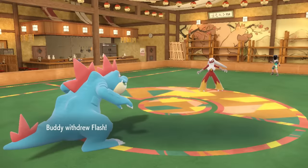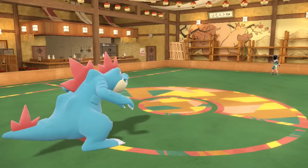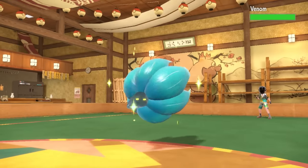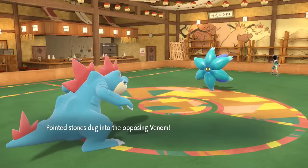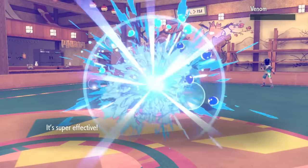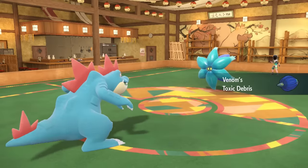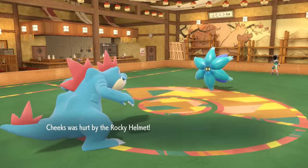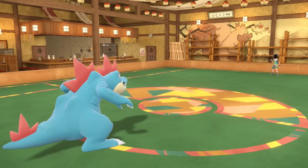I go for Liquidation, and they have to switch out the Blaziken. If you've ever wondered what it feels like to be hit by a truck full of bricks going 100 miles an hour, it's pretty much being on the receiving end of a Liquidation from this Feraligatr. They switch in Glamora, and Liquidation absolutely demolishes it. It sets up a layer of Toxic Spikes, but takes chip from Rocky Helmet.